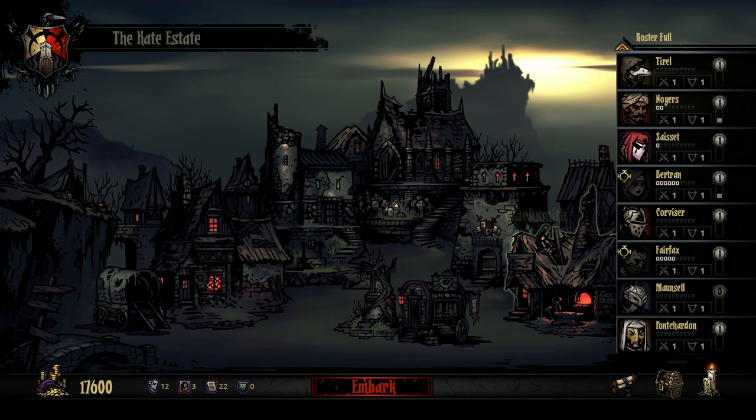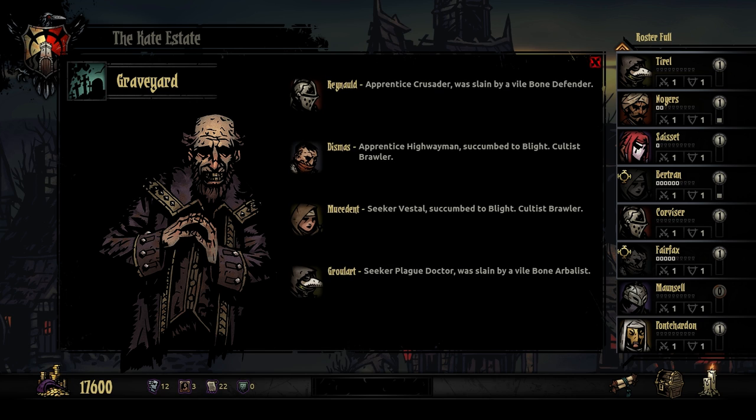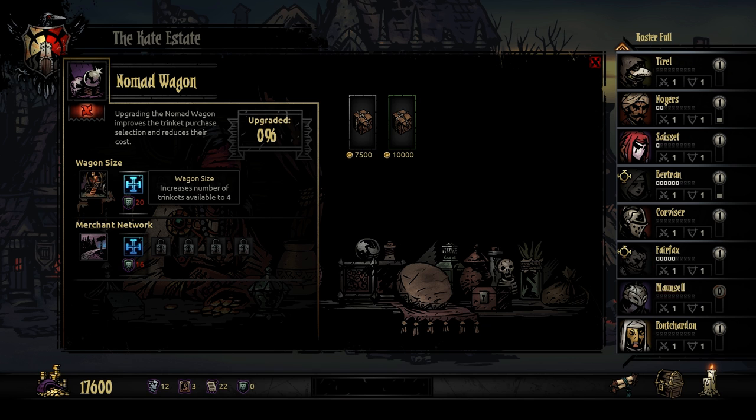A couple more things to show you. The graveyard just shows you any dead characters — these are characters of mine that have died in my run of this save. The nomad wagon — you can purchase rare goods here. Here's a highwayman trinket with increased scouting chance and increased dodge, but less stress heal. Scouting chance trinkets are awesome to have. Here's another with plus speed but minus accuracy that can be used for anyone. These will change over time — every time I come back it's been different things. You can upgrade the number of trinkets available and reduce the cost of those trinkets.